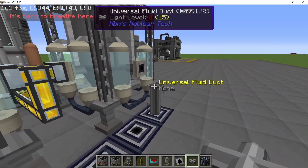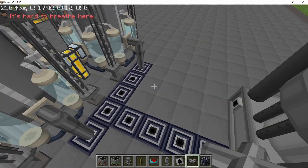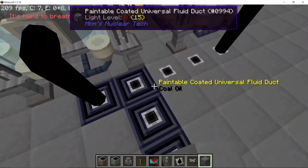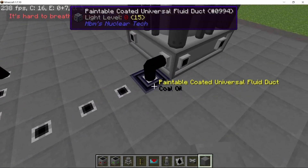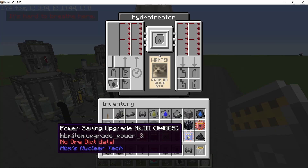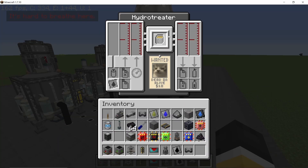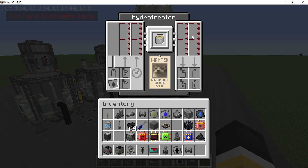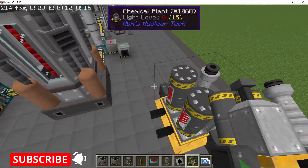The coal oil will then go into a hydro treater. One of the connections goes to the hydro treater, and this one will need a catalyst in order to work. Here's the catalytic converter — set it to coal oil, which should give us our coal gasoline along with sour gas.